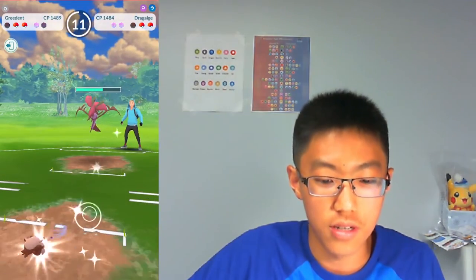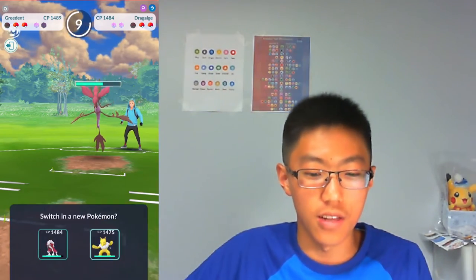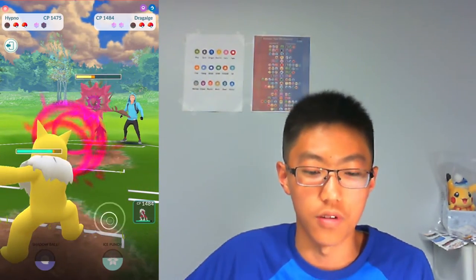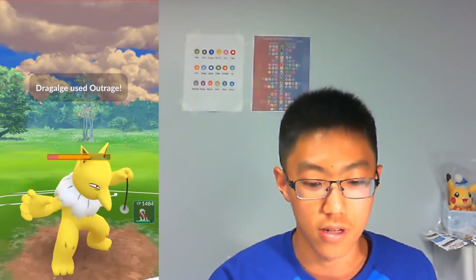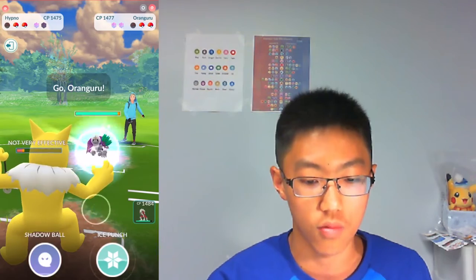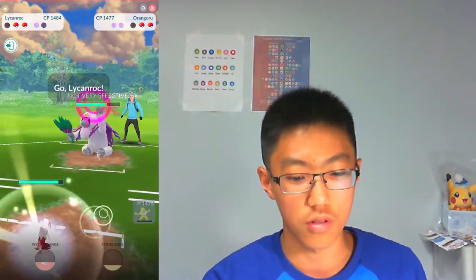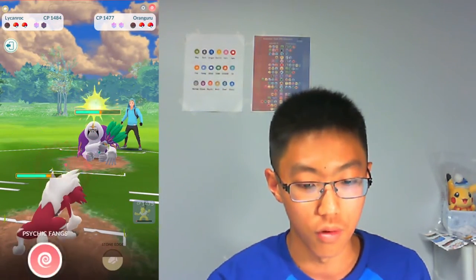Now we are perfectly aligned to bring in Hypno, because Hypno is going to do super effective damage to Dragonite with Confusion. The opponent farms up quite a bit and goes for the Outrage, which I still no-shield because it's not going to take me out — I definitely want to save that shield for Lycanroc. The opponent comes in with Oranguru. I'm going for a Shadow Ball to do some nice resistant chip damage.